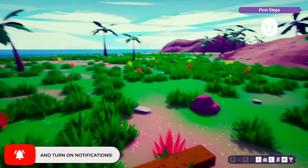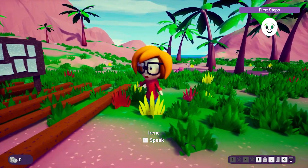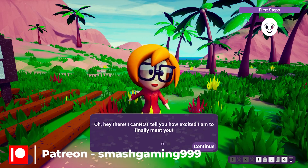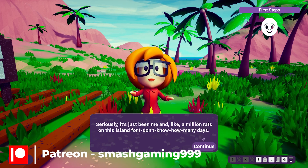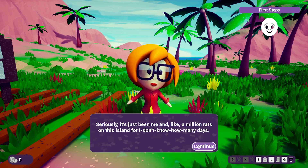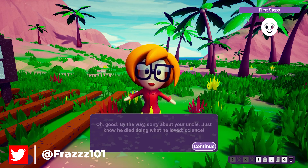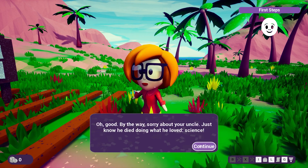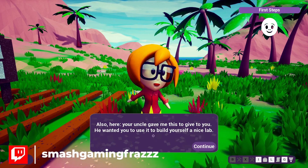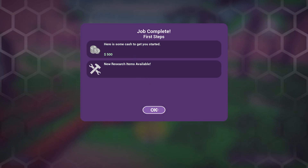We meet Irene on the island: 'Oh hi! I cannot tell you how excited I am to finally meet you. It's just been me and like a million rats on this island.' She mentions our uncle executed told us about her, and apologizes for his death — 'he died doing what he loves: science.' She passes along something he left for us — cash and some research items.